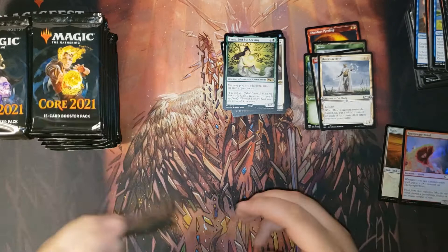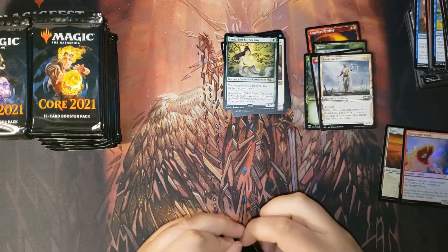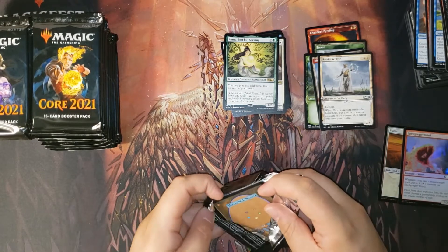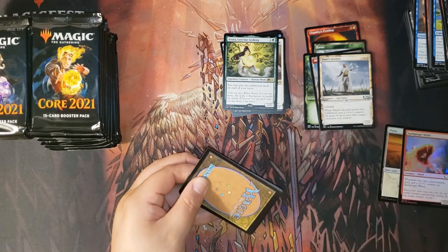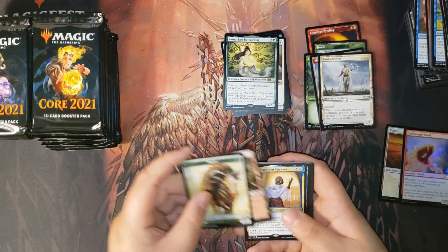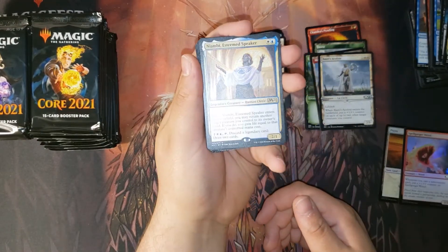Some of the things they print in this set — Azusa, Containment Priest, Scavenging Ooze, Massacre Worm — the reprints in this set are fun and great cards. And then we got ourselves a Miyambi.